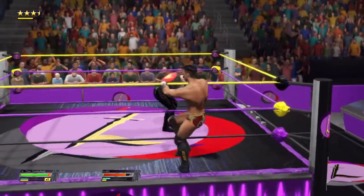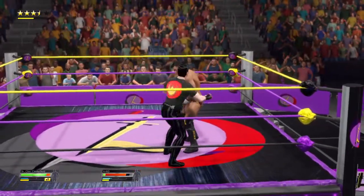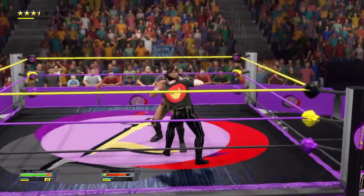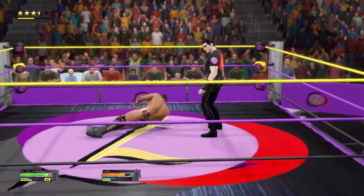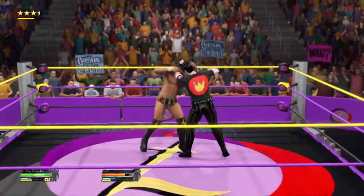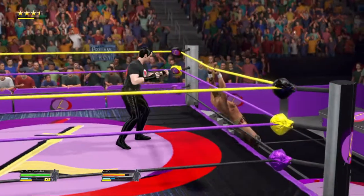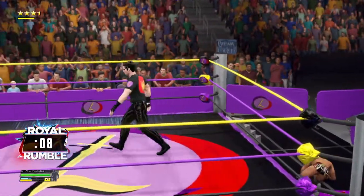Well scouted by A-Kid — A-Kid showing how much punishment he can withstand before getting his own offense in. Brief sign of adrenaline from A-Kid, reciprocating the initial reversal. You can see as he rises how vulnerable of a position he's in. A-Kid has been eliminated — firing on all cylinders.